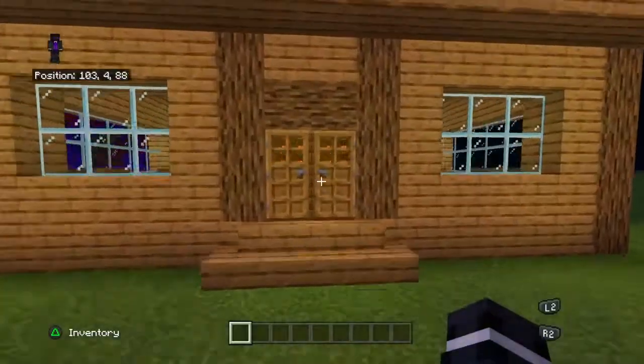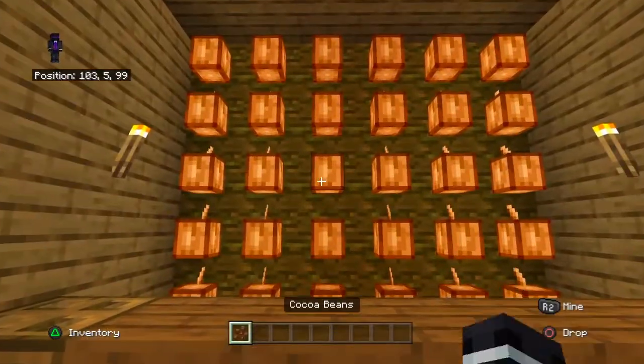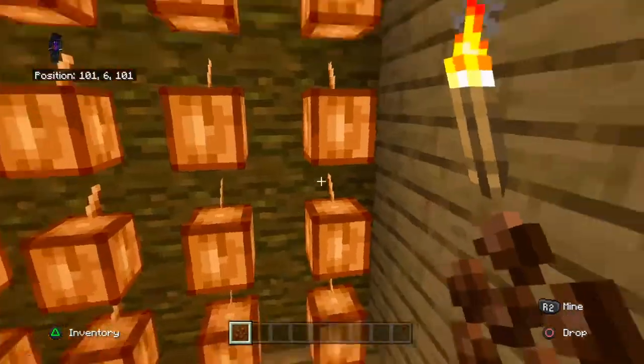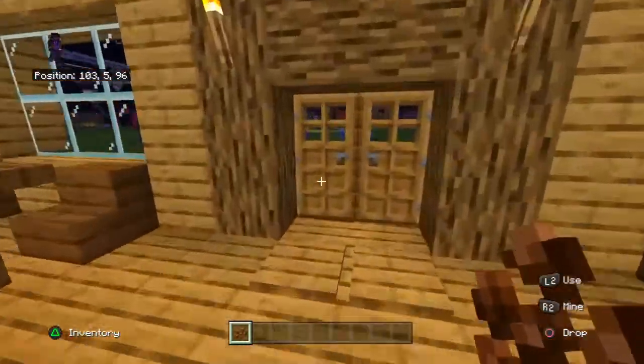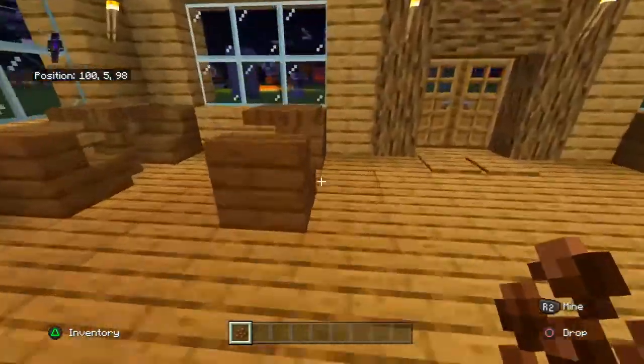Hey, I'm Sea Avocado, and today I'm going to be showing you how to build this. It is a semi-automatic cocoa bean farm. It means it harvests automatically — you don't have to harvest it, but you do have to plant it.